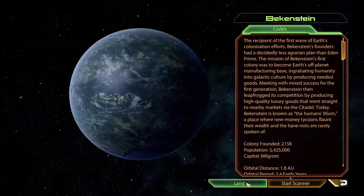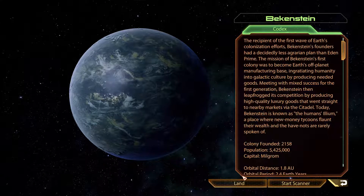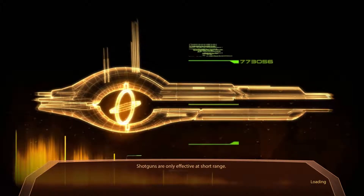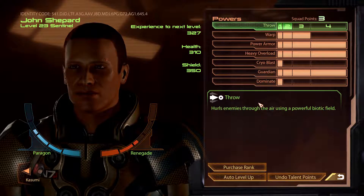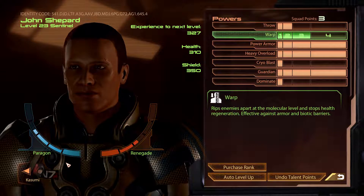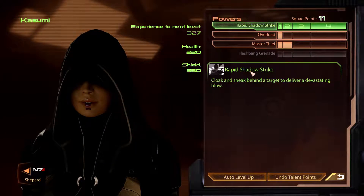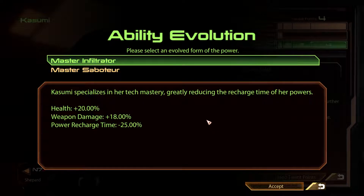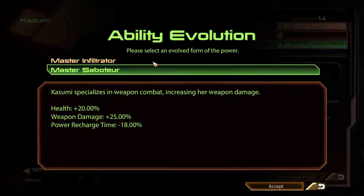I don't know if you remember what this is supposed to be all about, but I think we'll get a briefing from Kasumi anyway, so let's just land. You cannot also talk to Kasumi about this, unlike your regular party members, to get a refresher on what's going on. I'm still going to save my squad points. Also, we don't have the ability to choose our party members — it's just Kasumi. I need more Master Thief, Master Infiltrator, or Master Saboteur.